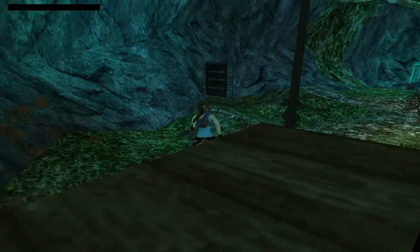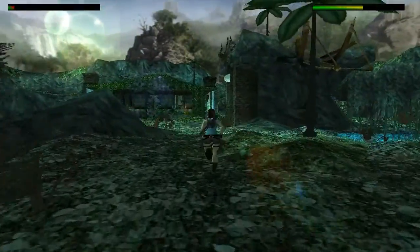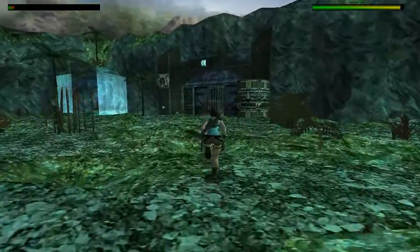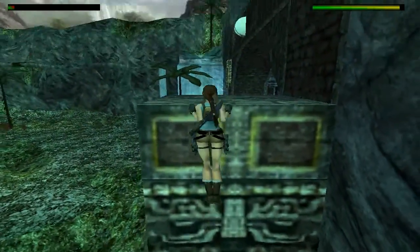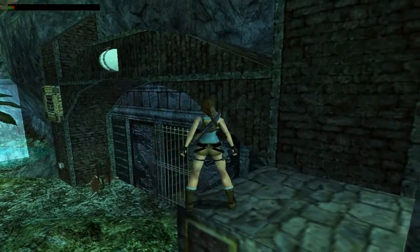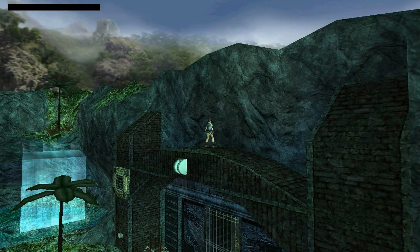We are heading straight there right now — unfortunately it is across the other side of the valley, so just sprint and roll, mix things up with sprinting and rolling. You want to climb up here — sometimes she might not grab; she needs to be in a specific position to climb up here. You can see a jump switch there, so that's the indication that we want to climb up here. When we do, we do spawn a pterodactyl, so don't hang around.